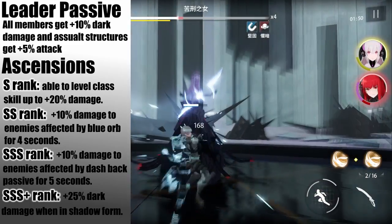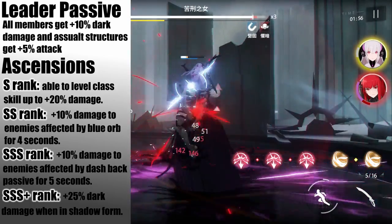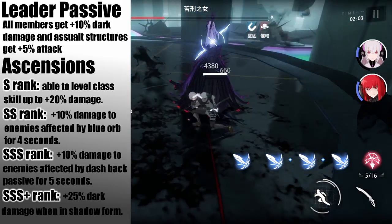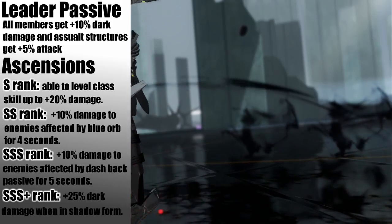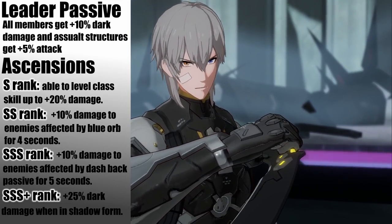For Wontanabe's leader passive, all members get increased dark damage and assault structures get increased attack. As for ascensions: at S rank he can level his class skill for more damage, up to 20%. At SS, he deals 10% more damage to enemies hit by the blue orb for 4 seconds. At SSS, he deals 10% more damage to enemies affected by his dash back attack. And at SSS+, he gains 20% more damage after propping his own core passive.